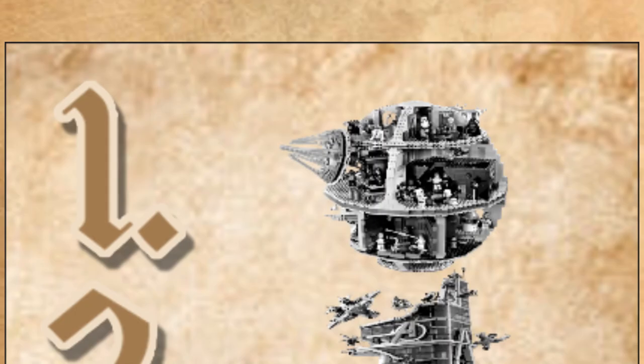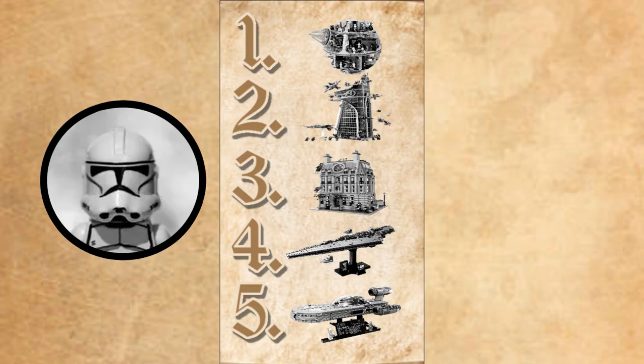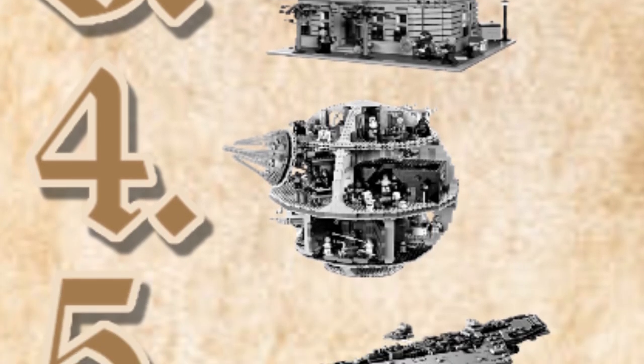Gotta think outside the box here. I'm finally ready: 2008 Death Star, Avengers Tower, Sanctum, Executor. I'll do mine next — number one UCS Land Speeder, number two Avengers Tower, number three Sanctum Sanctorum, number four 2008 Death Star, and number five Executor.